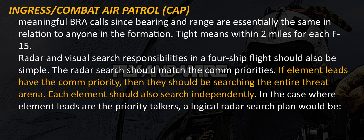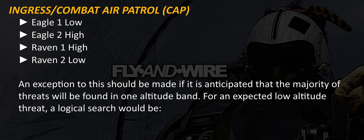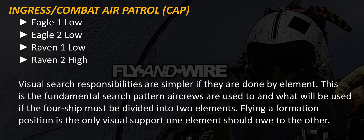Radar and visual search responsibilities in a four-ship flight should also be simple. The radar search should match the comm priorities. If element leads have the comm priority, then they should be searching the entire threat arena. Each element should also search independently. In the case where element leads are the priority talkers, a logical radar search plan would be: Eagle 1 low, Eagle 2 high, Raven 1 high, Raven 2 low. An exception would be made if the majority of threats are anticipated in one altitude band. For an expected low-altitude threat, a logical search would be Eagle 1 low, Eagle 2 low, Raven 1 low, and Raven 2 high. Visual search responsibilities are simpler if done by element. This is the fundamental search pattern air crews are used to and what will be used if the four-ship must be divided into two elements.